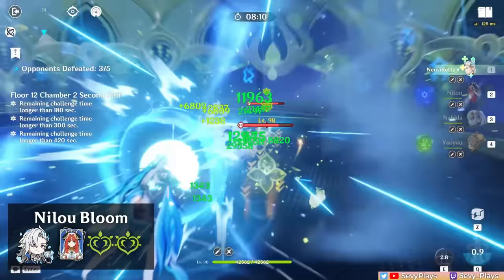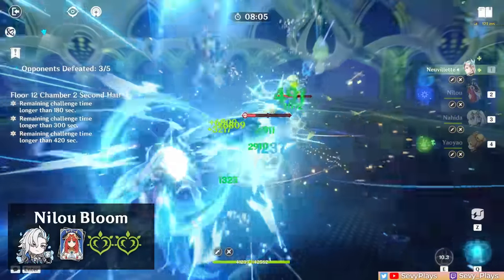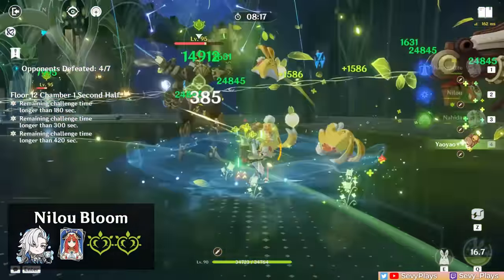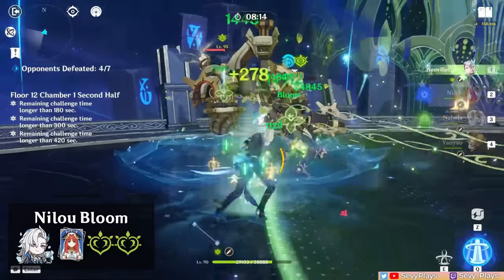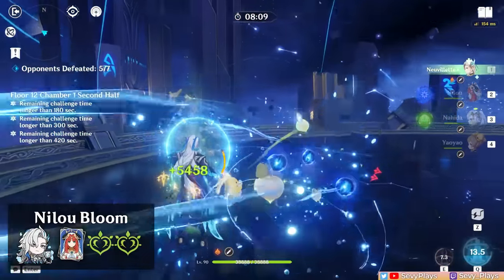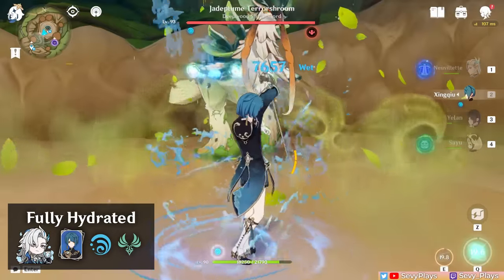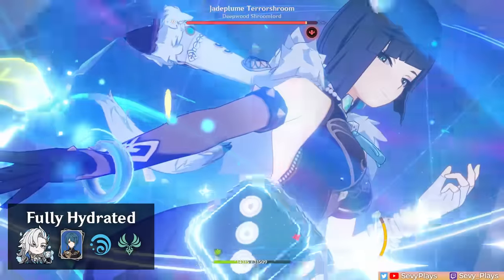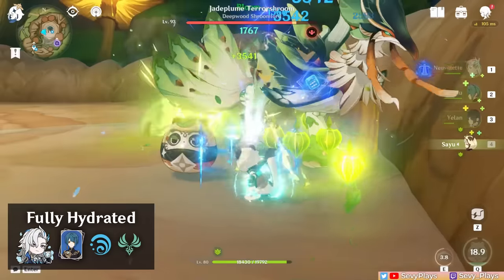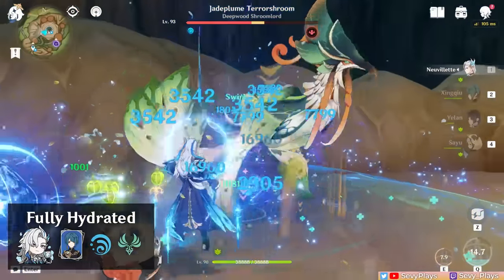Nivellet is also a good addition for Nilou Bloom teams, ideally in a double Hydro double Dendro template for consistent core generation, though having a dedicated team healer becomes more advisable due to self-damage. EM substats and team buffs become more useful to Nivellet in this team since he'll also trigger Bloom reactions. For a Mono Hydro team, comp Nivellet with Xingqiu for defensive utilities, another Hydro unit, and a VV-equipped Anemo to buff — sure you only get one stack of his A1, but why not embrace the wetness.